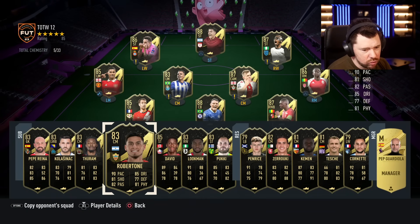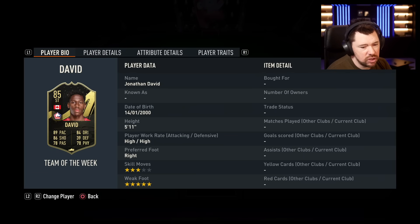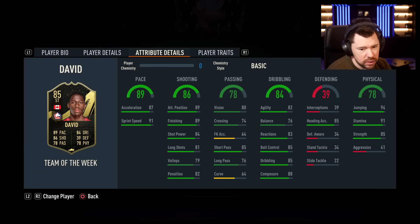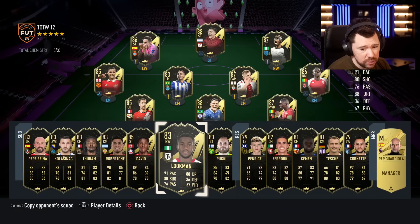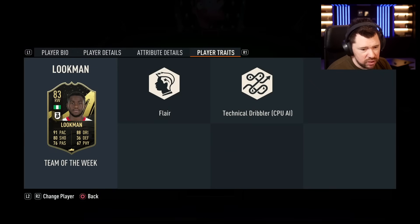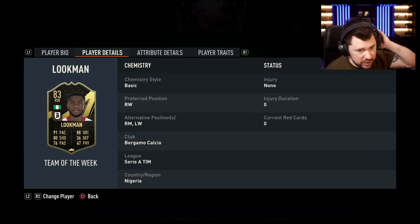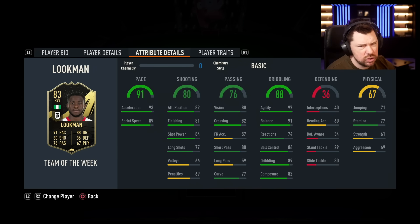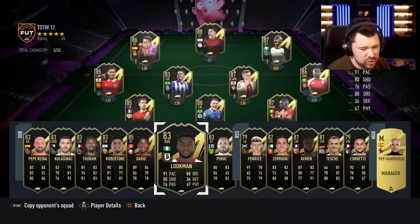We've got Robert — he's already got a special card. We've got Jonathan David — three star skill moves, five star weak foot still, pace and shooting is good, dribbling is okay, physical is very nice, outside the foot shot trait as well. Timo Pukki, of course, scored a hat-trick. Jonathan David got two goals for Lille. Luckman for Garmogadjo — I think they won 8-2 on the weekend, he got two assists, a goal, and won a penalty. Just not the best card again — four star, four star is nice but it's just eh.